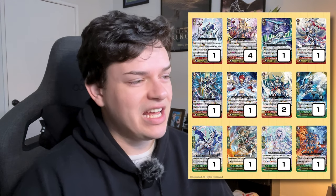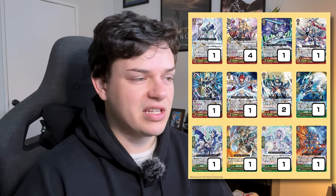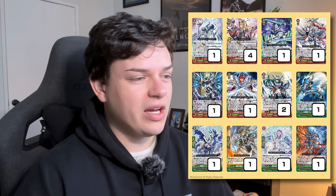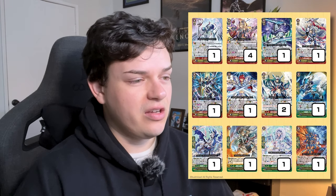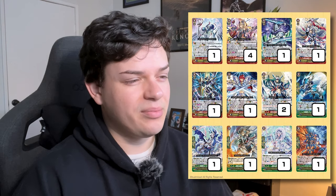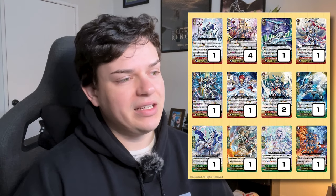We got one copy of Maskell and one copy of Laser Guard Dragon — both basically do the same thing except Maskell flips a G unit or G guardian face up for 10K shield, while Laser Guard Dragon just gets 5K shield if you have a grade 2. I feel like you'd probably drop the Laser Guard Dragon for another Maskell. We also got another G guardian that gets 10K shield if you have two grade 2s, and the most recent G guardian from the last premium collection gives a rear guard 10K shield, and when that rear guard intercepts you can soul blast to turn it into a PG.